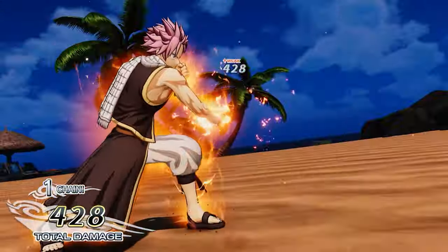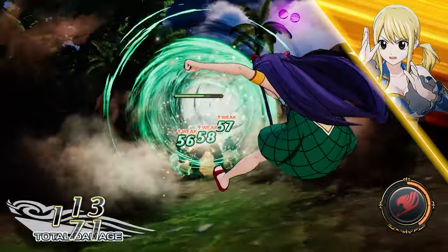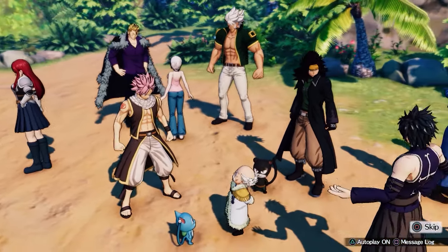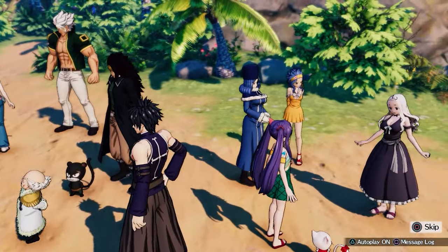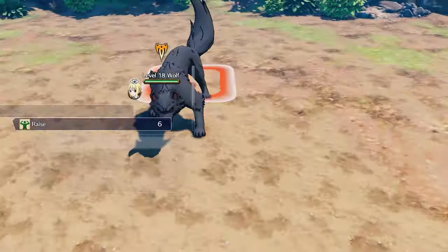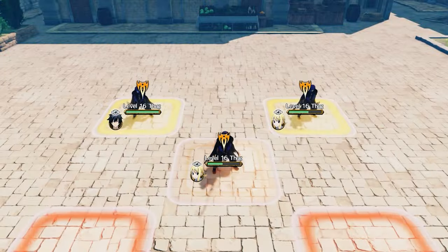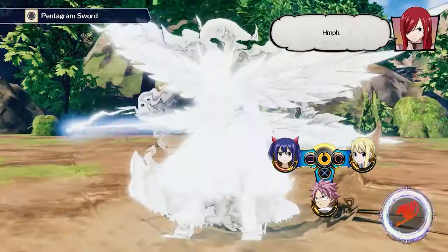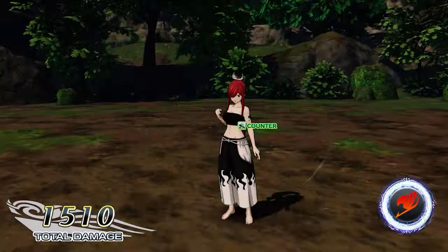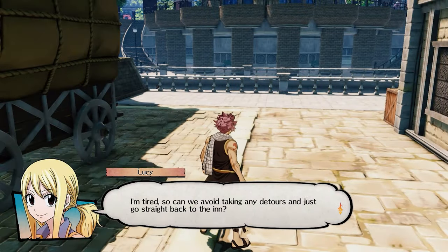A licensed game based on an anime might seem like a weird recommendation for a beginner JRPG, but hear me out. Fairy Tail has a nice anime art style — if you're new to JRPGs, this type of art style is something you'll need to get used to, because so many other JRPGs look like this. It has a fantastic turn-based combat system that's fairly easy to get into. You can have up to five characters in battle at any given time, all with unique move sets, and with so many playable characters it's fun to mix and match. Difficulty-wise, Fairy Tail is also relatively easy.